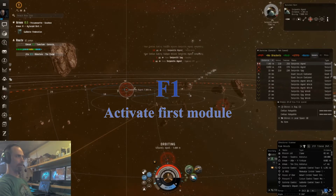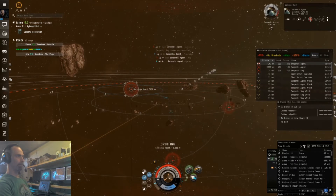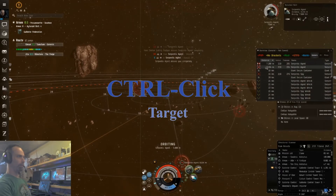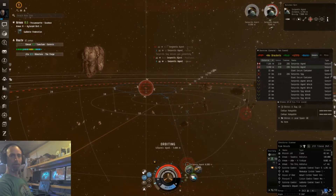We can then press F1 to shoot at him. They are apparently shooting back. We can also target the next rat with Ctrl+click in the overview.